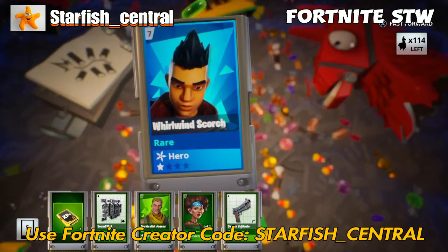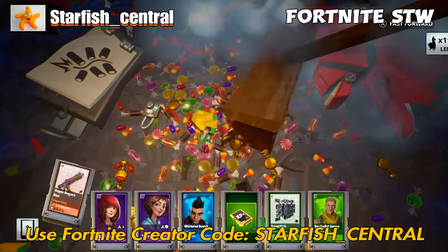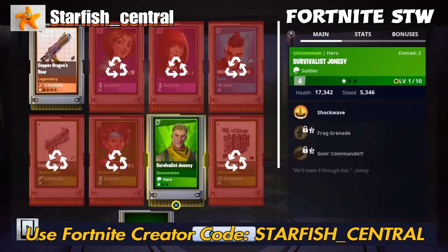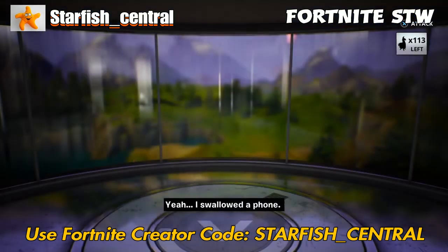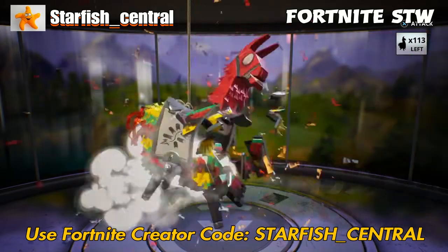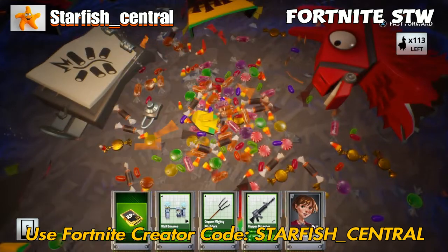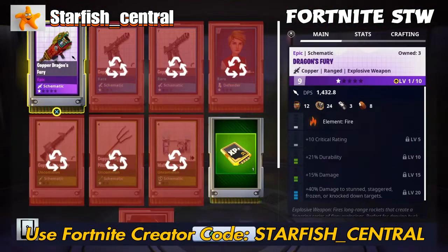Survivalist Jonesy — if you ever get him in a llama or in a mission, keep him and level him up. He's one of the most essential heroes you need in your loadout because when you kill enemies you gain health. So as long as you keep killing things, you're fine. He's one of those game-changer heroes you definitely need in your hero loadouts. I have him in every single one of my hero loadouts, although I've never used him as a main hero.